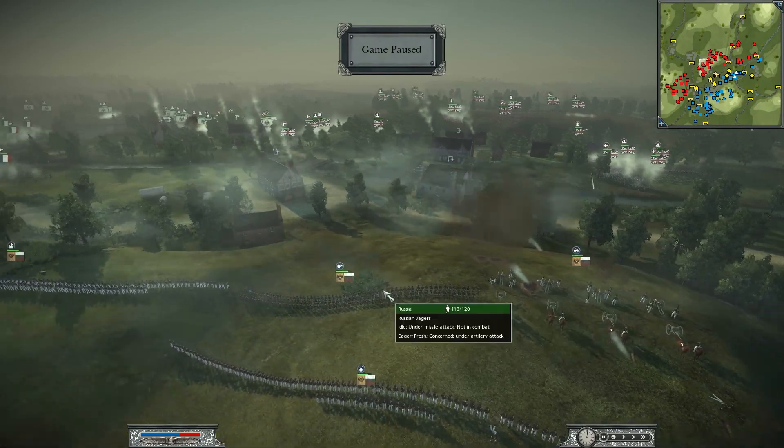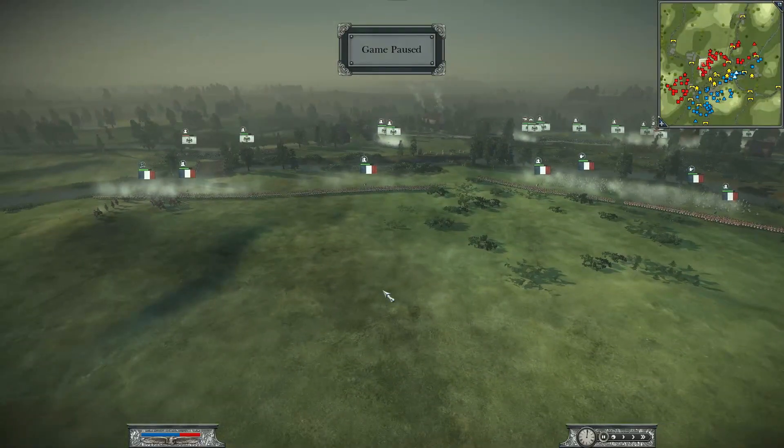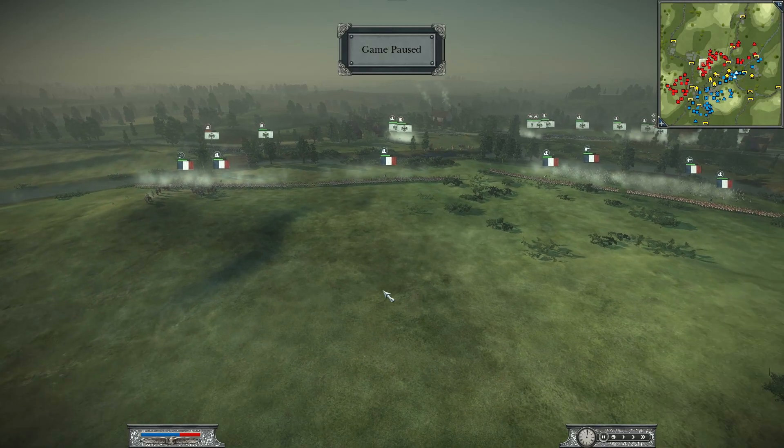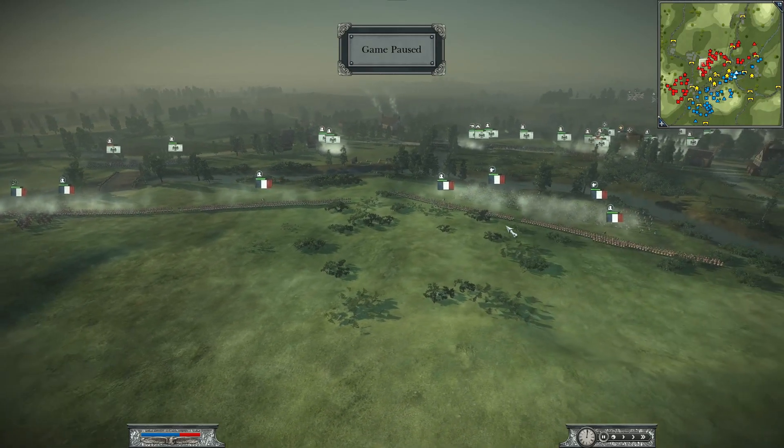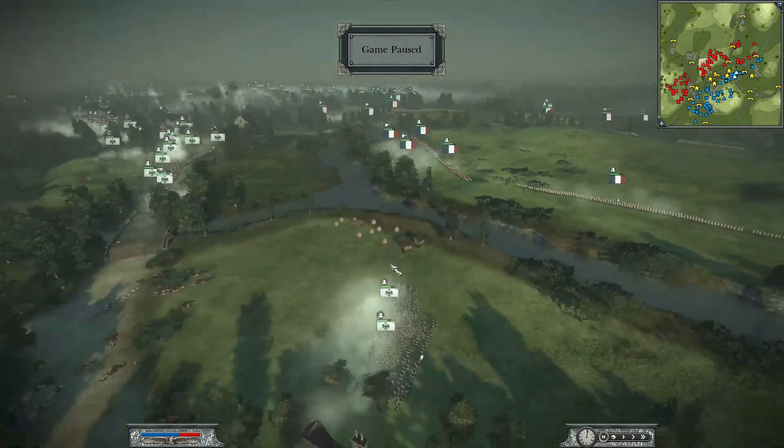On the far left flank we have France being commanded by Iron Fist 20. He has brought four units of Swiss Foot, three Chasseurs, one unit of the 18th Regiment, one unit of Guard Seamen, one Old Guard, one Sixth Regiment, one Fifth Cavalry, one Guard Cavalry, one 8-pound foot artillery, one 6-inch howitzer. His general is a general staff, and he also has one unit of the 7th Lancers and one Chasseur à Cheval.